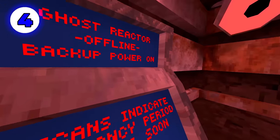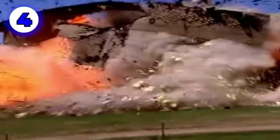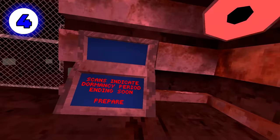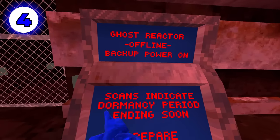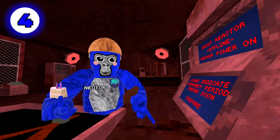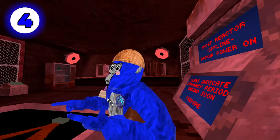You'll now notice this ghost reactor. This is going to play a very important role in the next couple of updates. The text on here reads: 'Ghost reactor offline, backup power on' — which means we're safe. 'Scans indicate dormancy period ending soon' — that means right now there are no ghosts, no bad guys, and no evil spirits lurking in the halls. But soon enough, it will be.